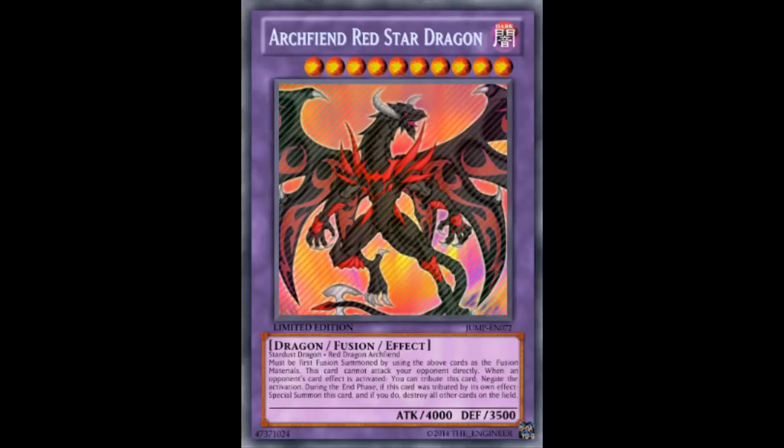If that card existed, I would take three Polys and instead of Scrap Dragon, just put in Arch Fiend, and then I'd be like — yep, okay, making this guy. Because guys, he insists — you just drop him.